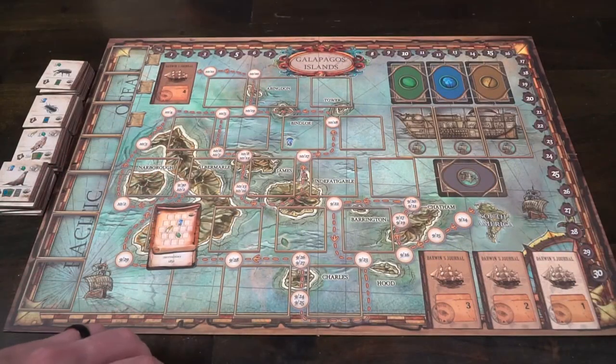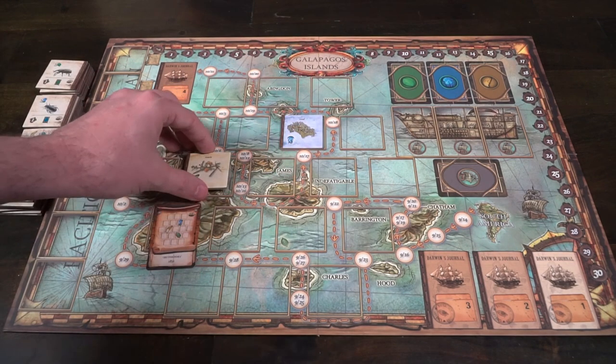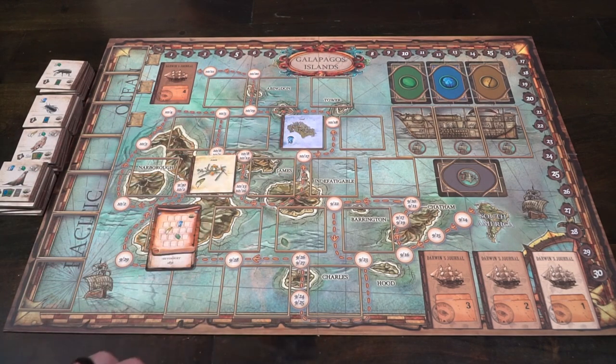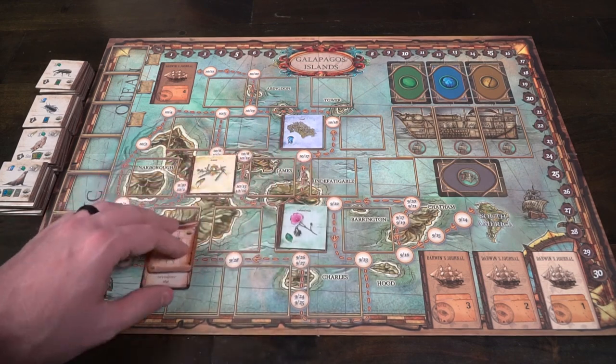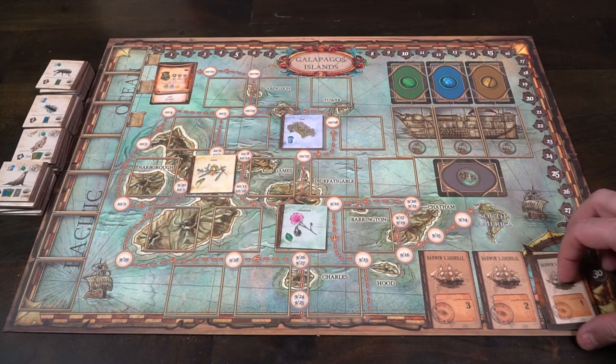To begin setup, the first thing you do is take the main game board out and place it within reach of all players on the table. Then you're going to draw one of the zero cards. The zero cards tell you where the three starting tiles are going to go — there's a green, a yellow, and a blue one. Place those down.